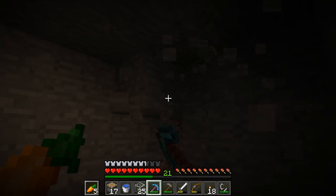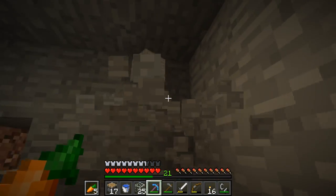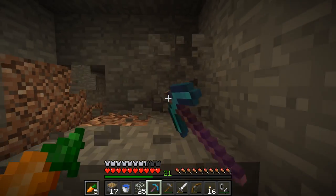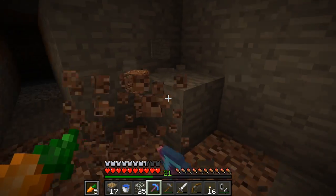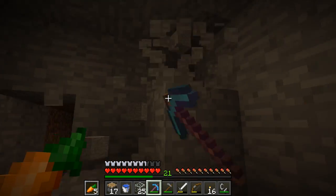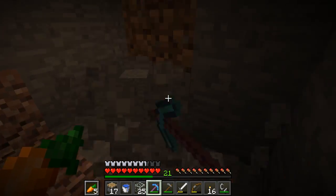The whole point of this is to trade paper, get ourselves a whole bunch of emeralds, and then we can get unlimited enchanted books. That's really what I'm trying to do here. I'm going to continue digging out this room and then we're going to begin on the farm itself together.